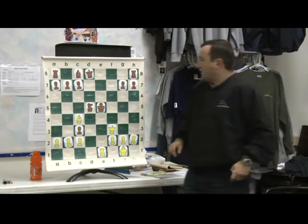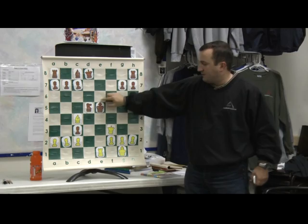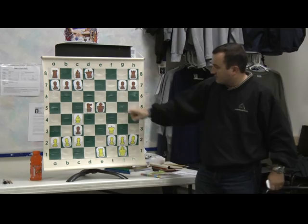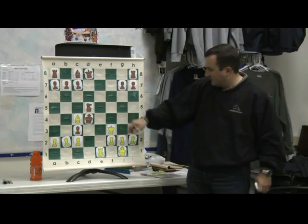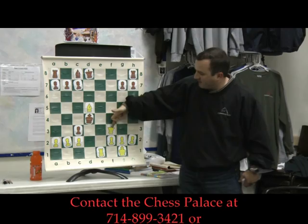If the file is not available, if I'm under fire — if he goes here — queen takes d5. So the only move is King d4, then Bishop takes d5. Usually the line is finished here, because if they take my queen, maybe one move Queen takes d3. If they don't take...